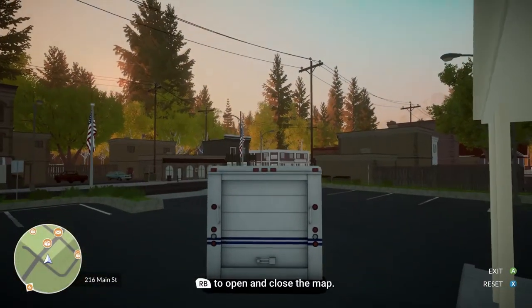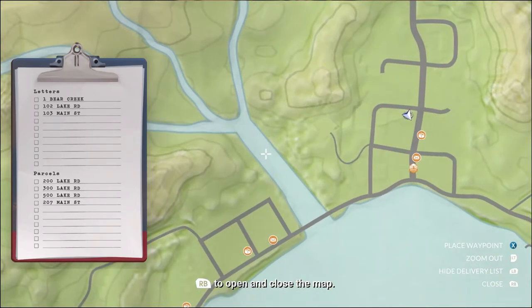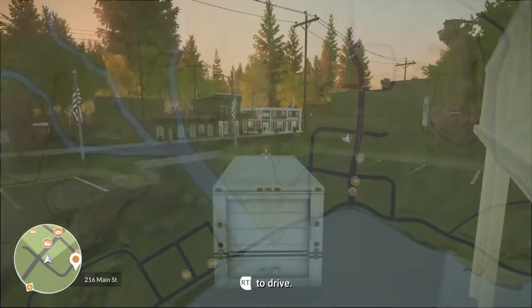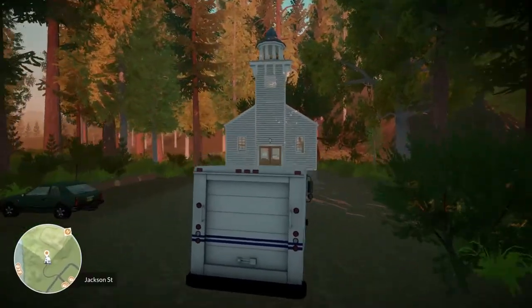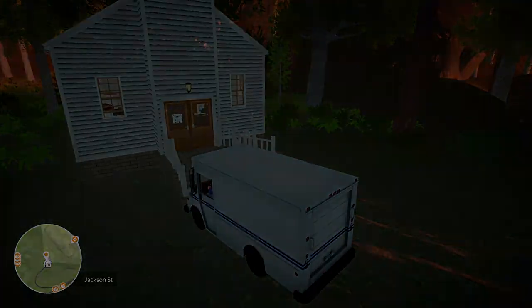You'll want to get in the truck and open the map. You'll see a little line road nearby — place a waypoint at the end of this road. Then all you need to do is drive up to your waypoint, get out of the truck, and at this point the achievement will fire.